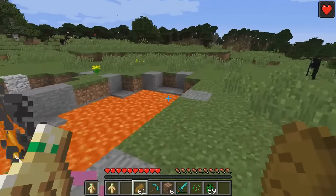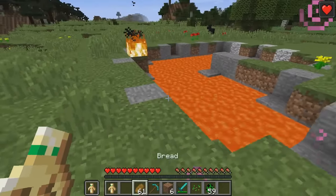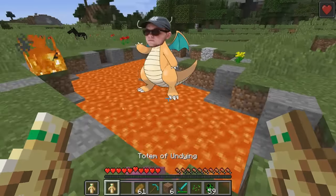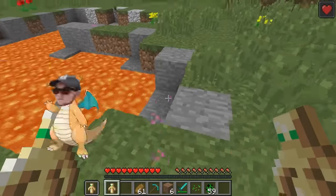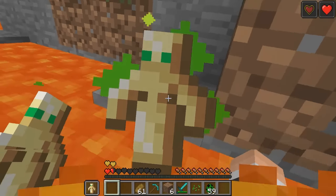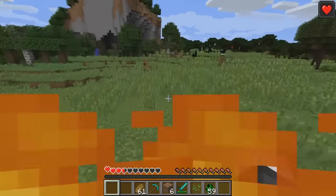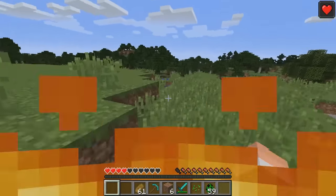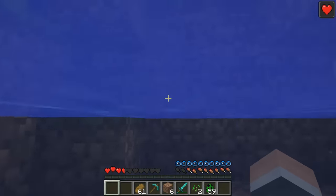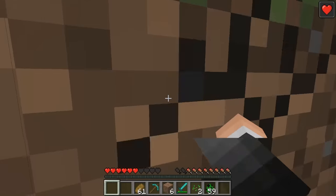Now let's check out what happens if you jump into lava. Also, does it matter if you have two Totems of Undying — does having two make a difference? Let's jump into some lava and see. It looks like it does give me an extra chance — and then the second one gave me another chance too. So it actually gave me two extra chances of living. The animation went off twice, which is pretty interesting.